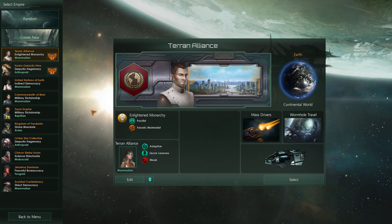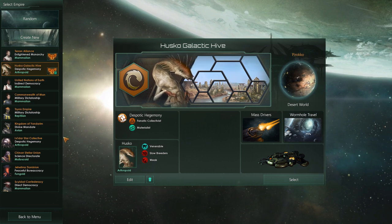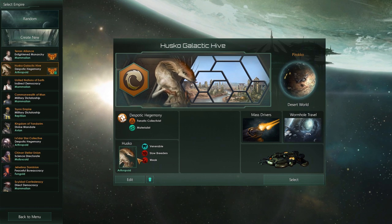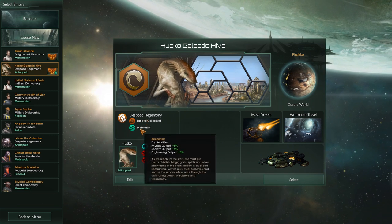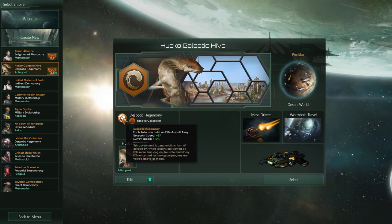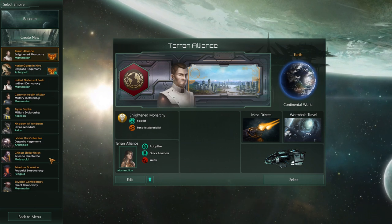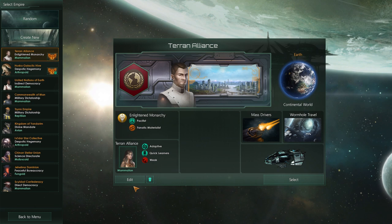One interesting thing to note is that you can create many different empires and force them to spawn within the game. I created some guys with plus 120 years leader lifespan, so they get pretty experienced leaders with quite a few traits. They are also fanatic collectivist, which gives minus 10% food consumption, and materialist. They are a despotic hegemony, meaning each ruler can build an elite assault army. You can just create a lot of different empires and play purely with handmade ones.